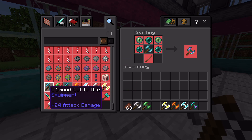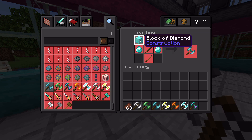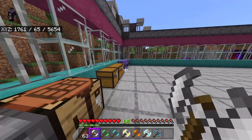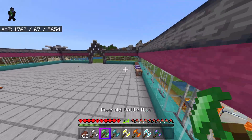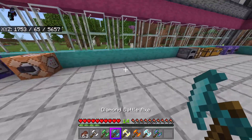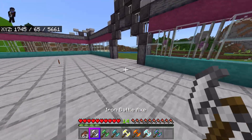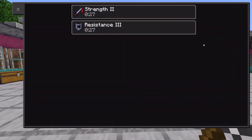Looking at the basic ones like iron and diamond, they take two blocks of the material plus three of that material — pretty similar to the hammers, actually. These are very expensive to make. You can use the diamond battle axe to upgrade and get the extra battle axes that all have special powers. When you interact with them you get a buff — at least that's what the iron one does.